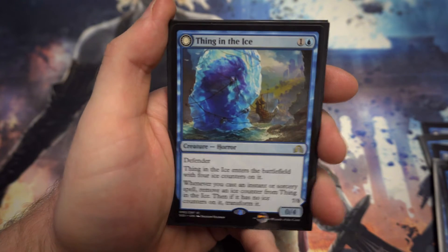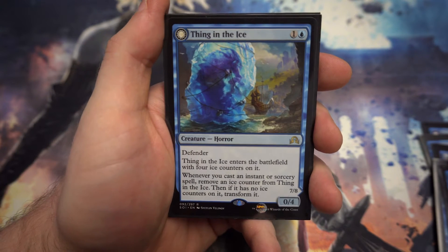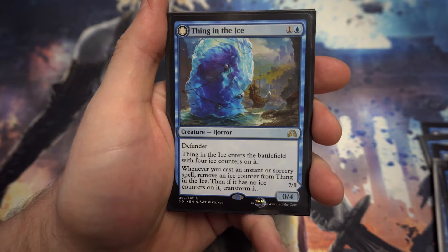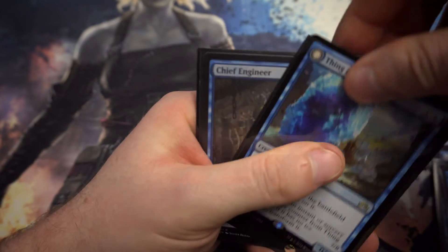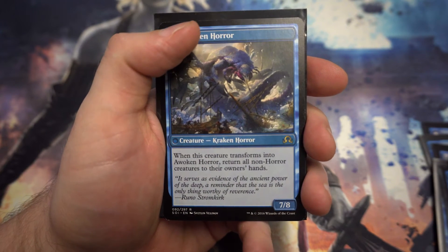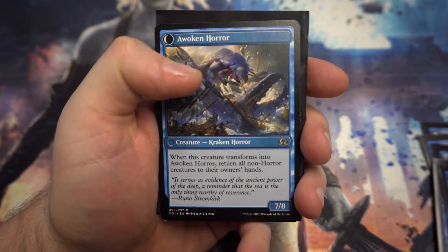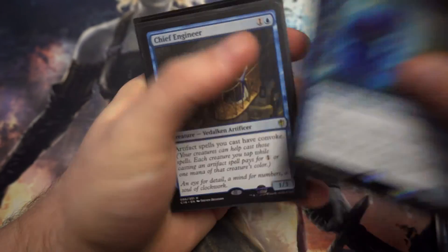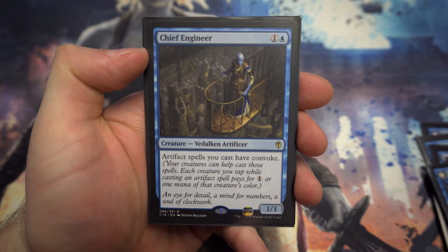Next is a card from Shadows Over Innistrad — really nice for a spell strategy deck like blue-red spells. It's a 0/4 defender that comes with four ice counters on it. If you cast four spells you transform it into a 7/8, just from doing the normal things you'd be doing anyway. When it transforms, it returns all non-Horror creatures to their owner's hands — so not only do you get a massive 7/8 body, you're bouncing everything back as well. Really nice if you can get it to flip.